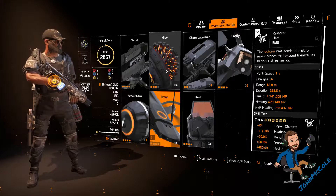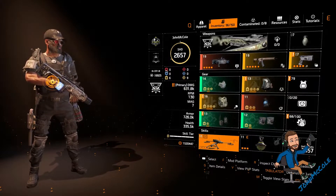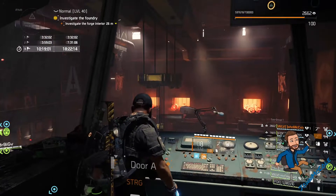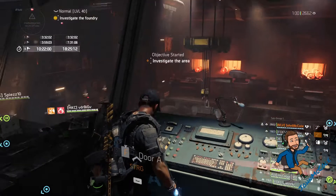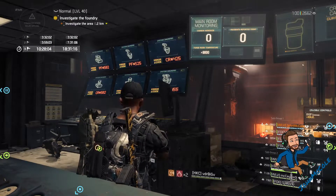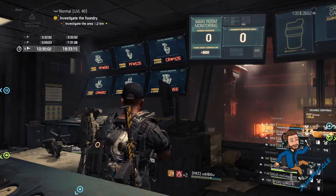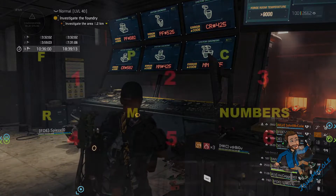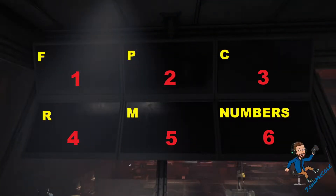Let's jump into the raid and take a look at how the build and method look in action. To start the boss fight you have to open gate A for the furnace tank so he can step inside and call out the first code. He will call out either a letter or a screen number. F is screen 1, P is screen 2, C is screen 3, R is screen 4, M is screen 5, and numbers is screen 6.